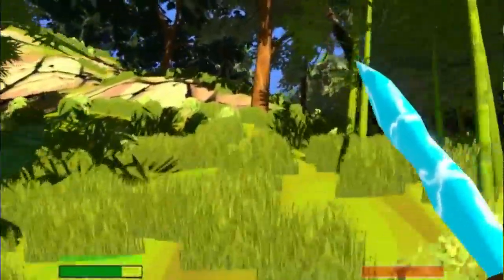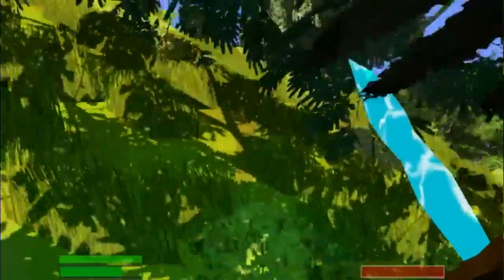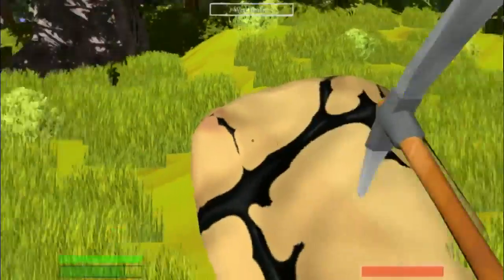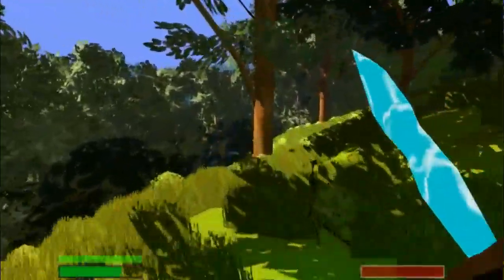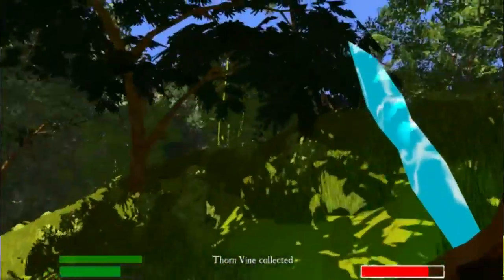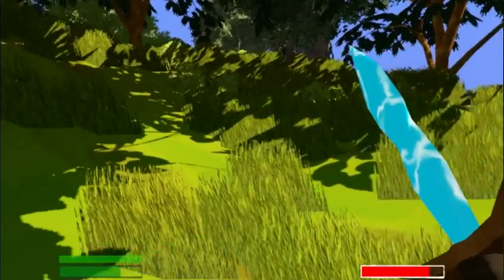There we go. On the other side of this there should be that other pirate ship, so we'll head over there and see what it's like. I don't have a key so I can't really do anything to it, but if I can find some pirates... What the heck was that? Oh wow, look at that - I didn't even notice it!